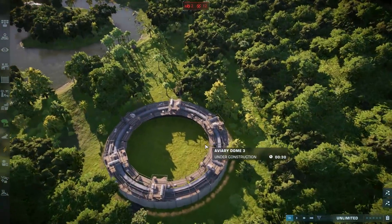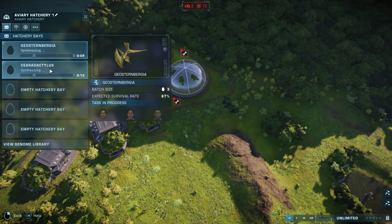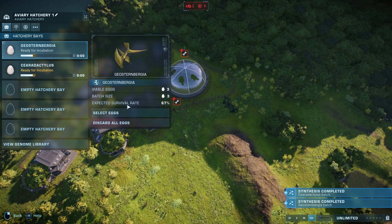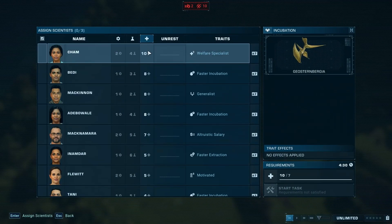Now what I am building over here is an Aviary Dome. The whole reason why is because we are getting Quetzalcoatlus and Cearadactylus into this Aviary Dome. The reason why we're doing these is because they were found on Isla Sorna — especially this one being in film canon was found on Isla Sorna — so we are basically just going to transport them over to the other Aviary.